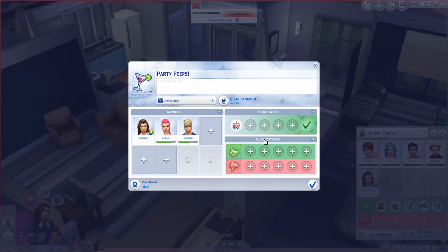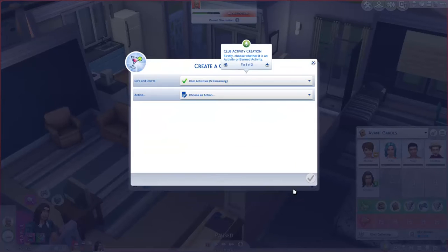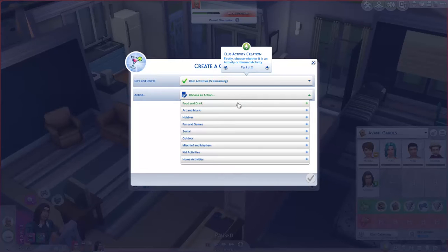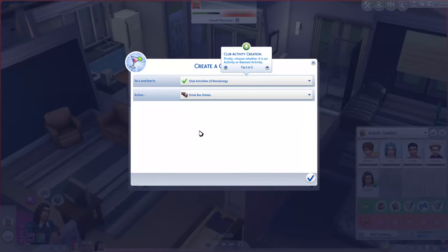Club activities — add activity. Club leaders can define activities for club gatherings; performing them earns club points for perks, while banned activities can get your sim scolded or kicked out. For food and drink, mixed bar drinks for sure — definitely drink bar drinks.